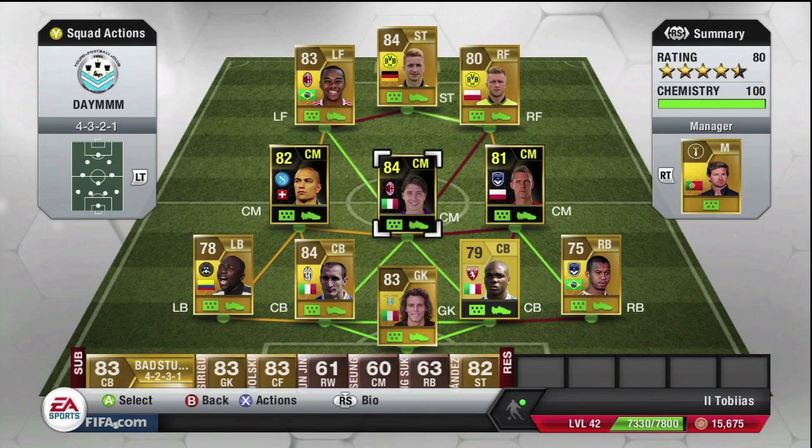Moving on to the midfield — as you can see, we have three informed players completing the whole midfield. This midfield is unbelievable. They all cost me around 50,000 to 60,000 coins altogether, which is unbelievably cheap.